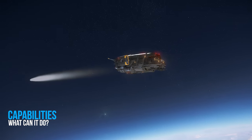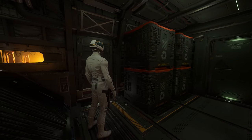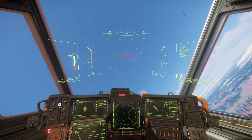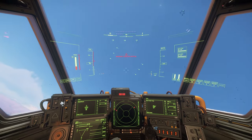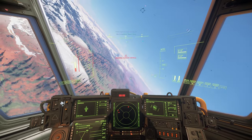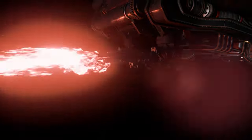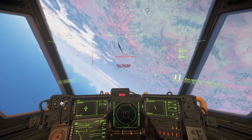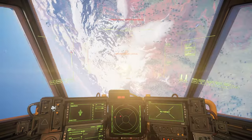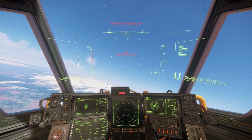Looking at the technical specifications, the ship has respectable straight-line speed with a comparable SCU capacity of four among starter ships. It has respectable hull resilience which compensates for its weaker single shield generator, along with typical starter ship features like a quantum and jump drive. From a combat perspective, it is serviceable with two size-two gimbal weapons and two size-two dual rack size-one missile launchers for a total of four missiles. If you are serious about combat, I'd recommend picking up something different, as a few other starter ships lead the way in that category.